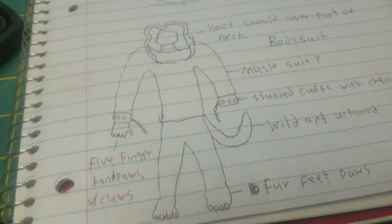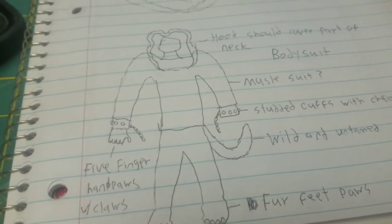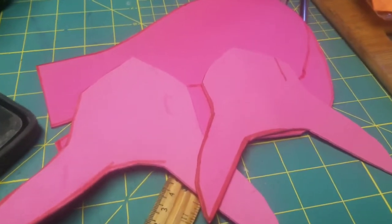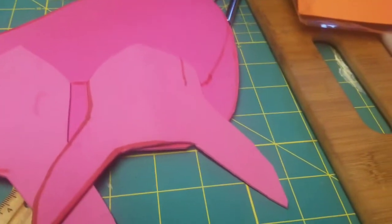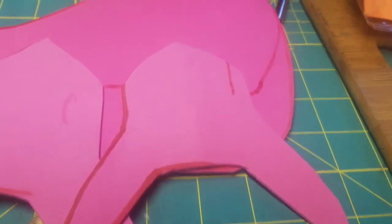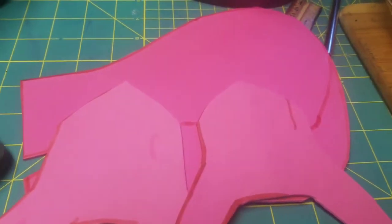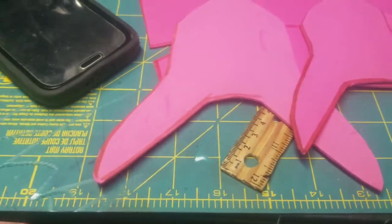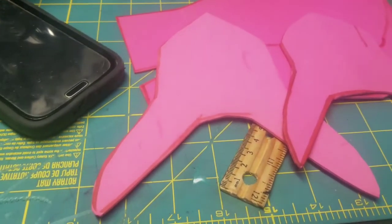That's about all I can really say about the sketch. Let's move on to the templates. So here are some of my templates as of right now. The reason I have two of the same is because this one sitting here was supposed to be for the lower jaw, and it just didn't come out the way I wanted it to. As you can see, it's a little bit shorter than my other one here.